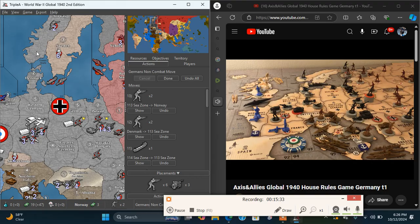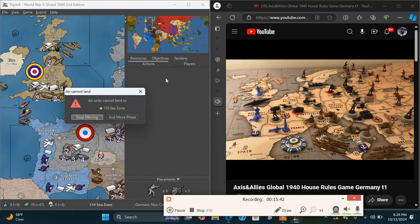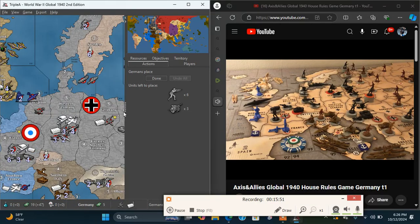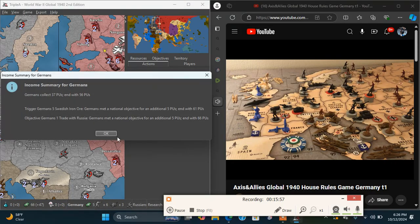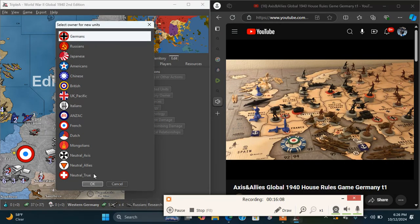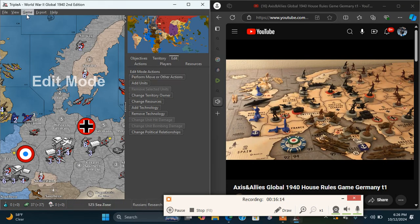Placing: six infantry and three artillery in Berlin. We'll place another bomber in Western Germany. We're on 39 IPCs — 35 plus 4 is 39, plus 5 for Sweden/Denmark/Norway, and 5 for not being at war with Russia, plus the 19 plundered from France.